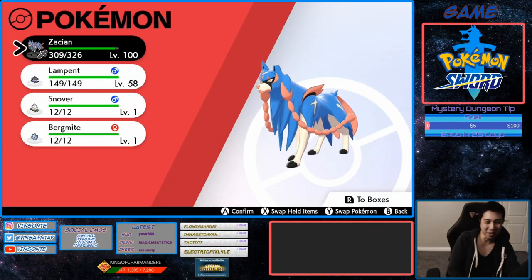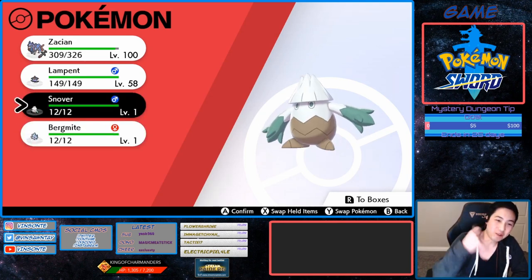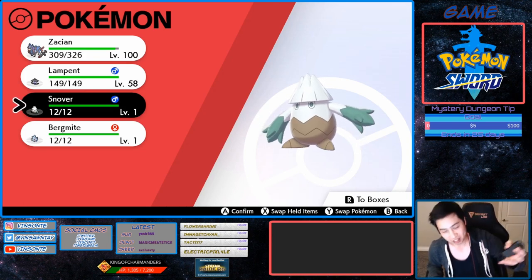So now I've got a male Snover and a female Burmite. What we need is to get Aurora Veil on Snover, and in order to do that I need to level it up — it evolves into Abomasnow at level 40.